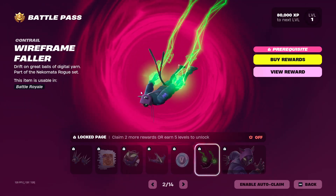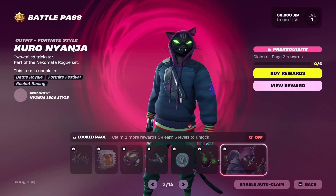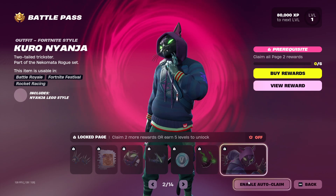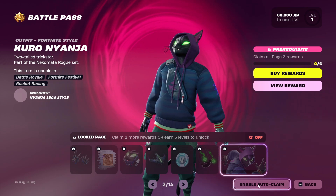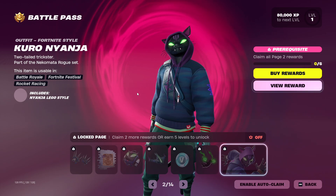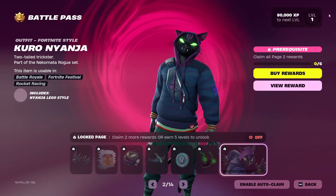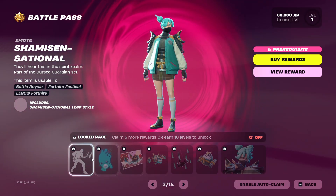We've got the wire frame faller contrail and then the Kuro Nyanja edit style for the Nyanja skin. There's a new button called Auto Enable to claim items. Also, there are no longer battle pass stars in the game — it is all 80,000 XP to the next level.